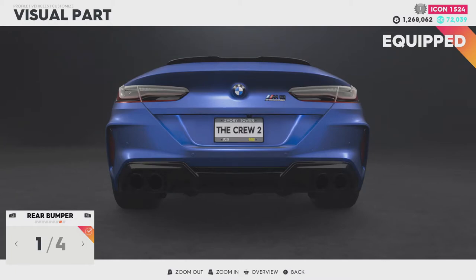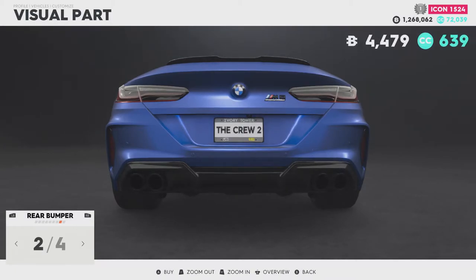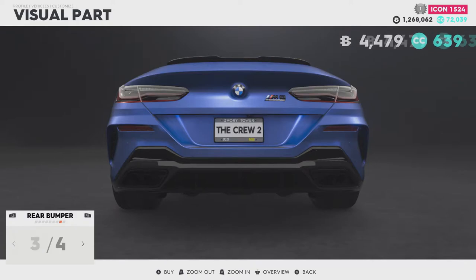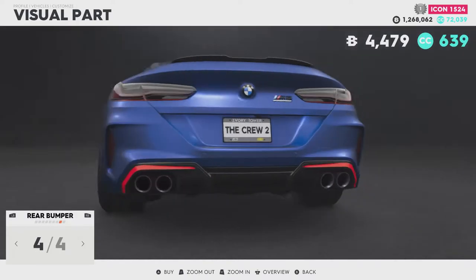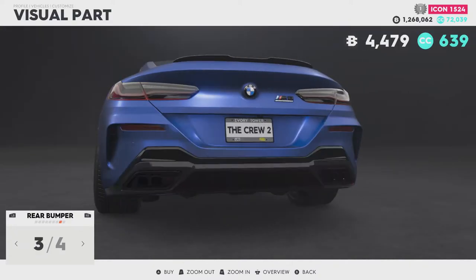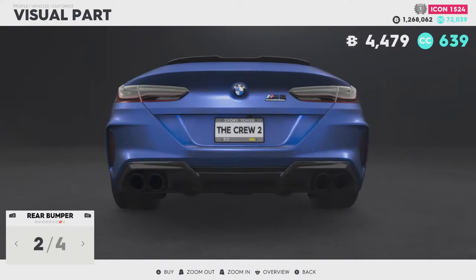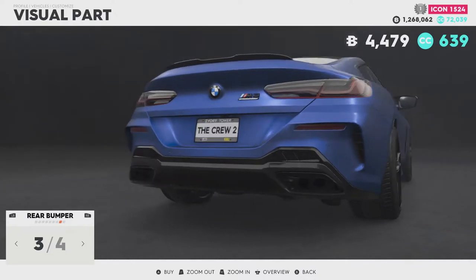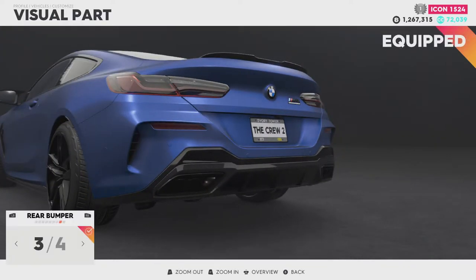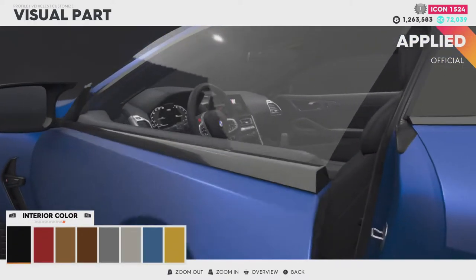Rear bumper — we've got four options. There's carbon, lifted, and the M package. I sort of like the gunned-out look. I'm going to go with this one because, well, I'm strange. And if you disagree with me, let me know in the comments down below.